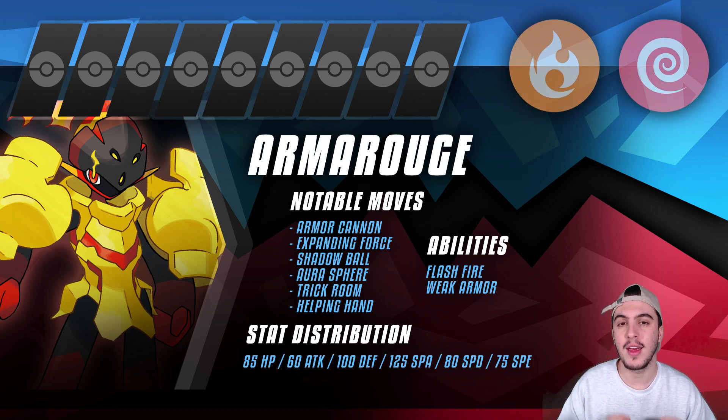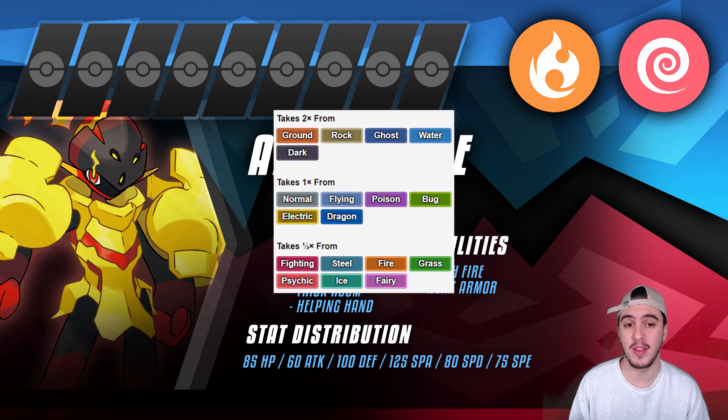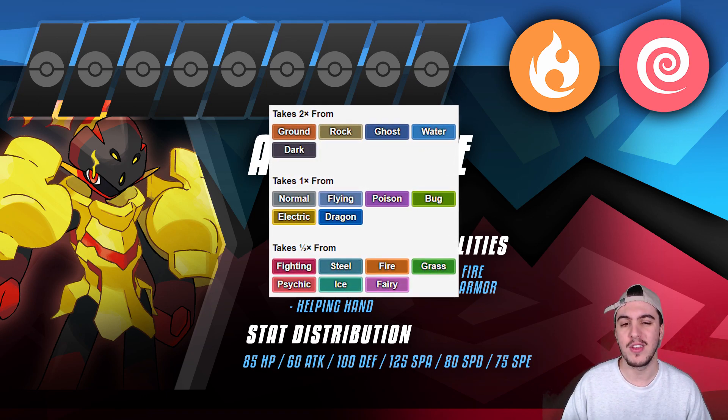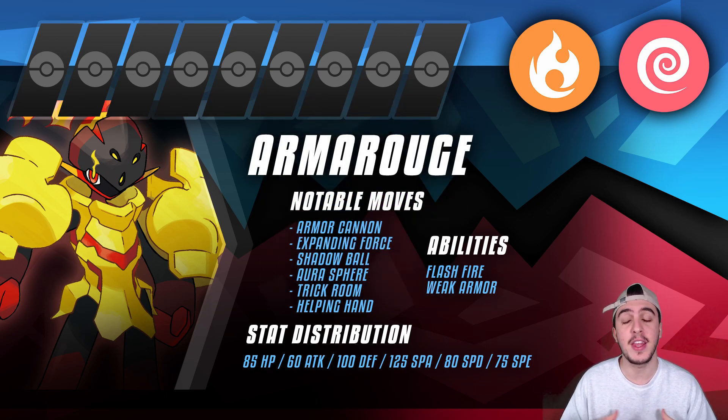Its typing is Psychic and Fire, which is a really good both offensive and defensive type. It has 5 weaknesses to Ground, Rock, Ghost, Water, and Dark, and has a couple of resistances. It resists Fighting, Steel, Fire, Grass, Psychic, Ice, and Fairy. The fact that it resists its own type is very valuable, and you're going to find out why in just a bit.